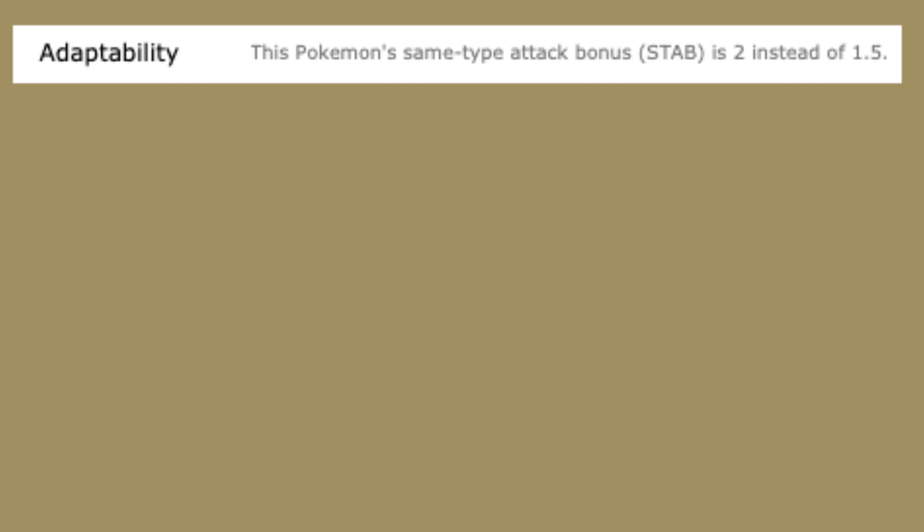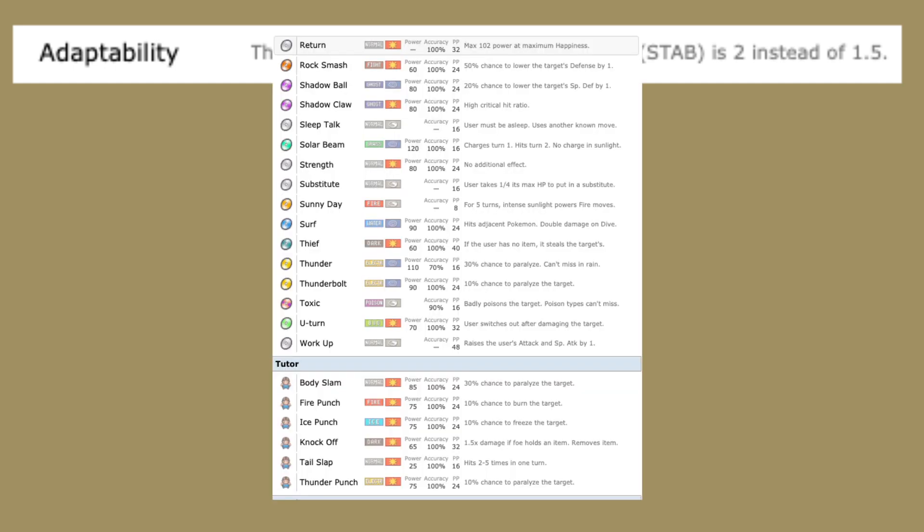And if you think about it, Adaptability is good but only works for Normal-type moves. Furret learns so many other really cool moves — like all of the elemental punches, Thunderbolt — it has all these incredible moves it can learn, but Adaptability only works with Normal-type moves.